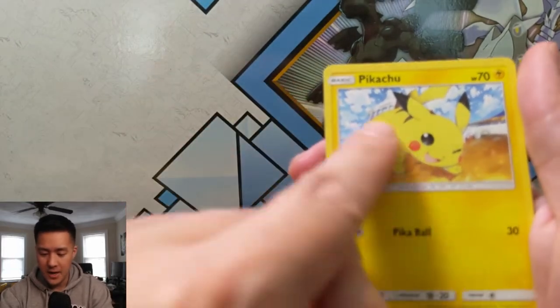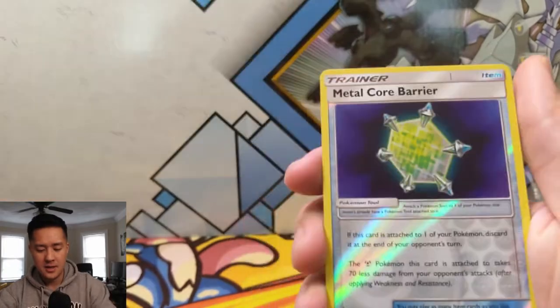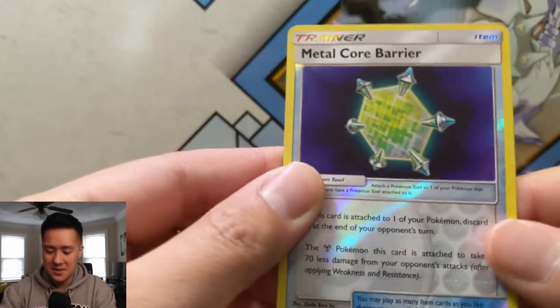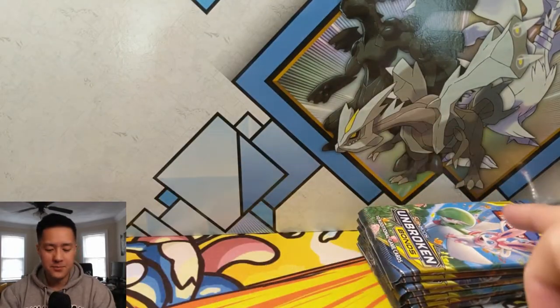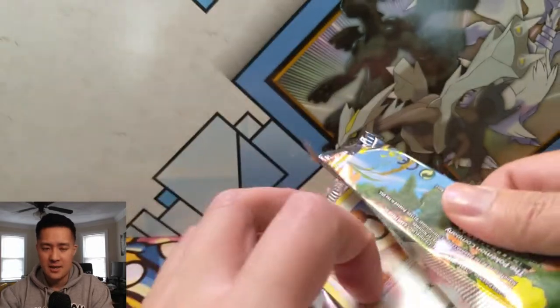We're also branching out into different things like Yugioh and Magic — considering moving that off to its own channel at some point. I do like this art of Pikachu; I wonder what the story is — he's on a boat, like the S.S. Anne or something. Metal Core Barrier — this card is so cool, I want to see it in action. I wonder if it's just waiting for a really strong Steel type to pair with it. Not sure if Lucario and Melmetal is good enough.